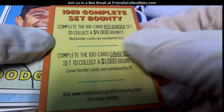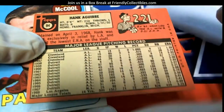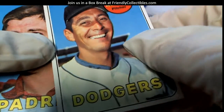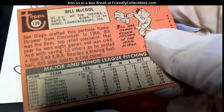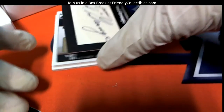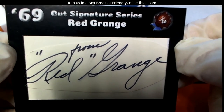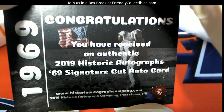Historic Autograph Company for details. Okay, Hank Aguirre — you gotta love the retro cards, you just gotta love them. All right, Bill McCool. Bill McCool — well, you gotta auto here. Red Grange cut signature series, let's check this out — cut signature series for Red Grange. That's cool.